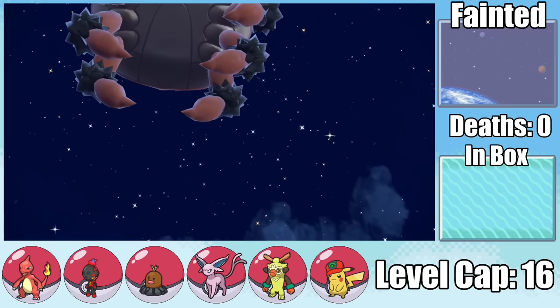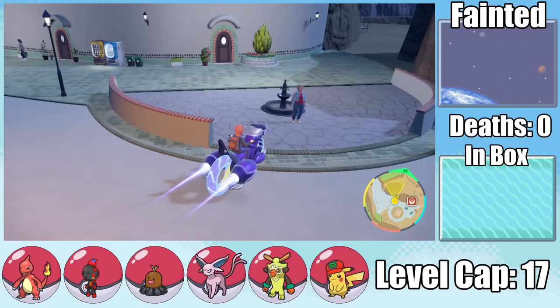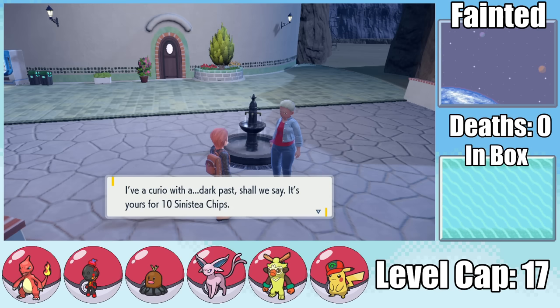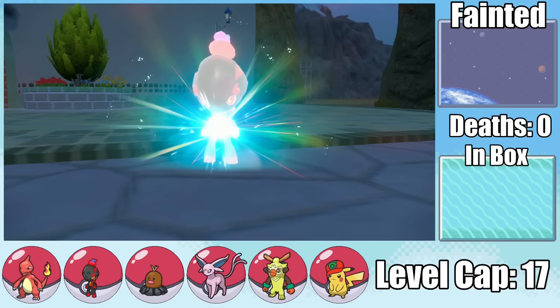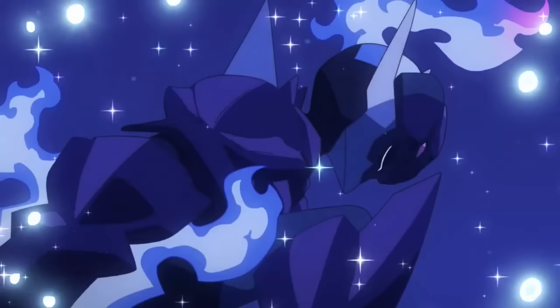Next we have to take on the first of the five Titans, and sadly these can't be randomized, so I can easily handle Klawf with Thwacky since I know exactly what I'm going up against. Then before I take on the Artisan Gym, I make my way over to Zappa Pico where I can trade in those Sinistee chips for a Malicious Armor, which immediately allows us to evolve Charcadet into Cerulege. My dudes, Cerulege really is one sick looking Pokemon.